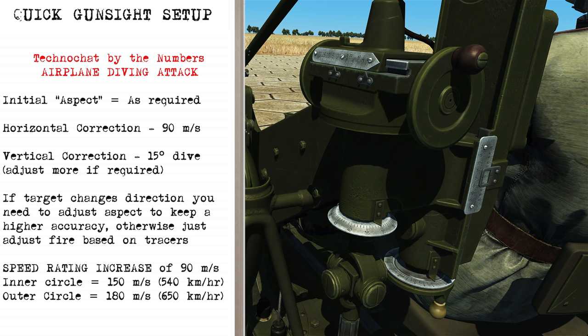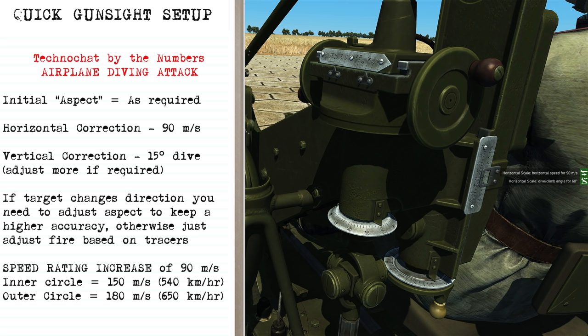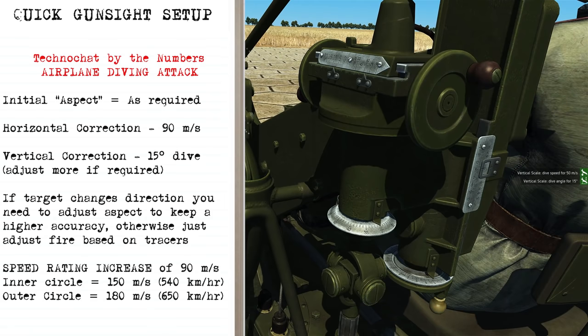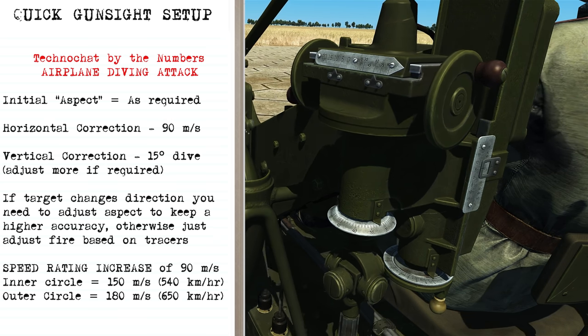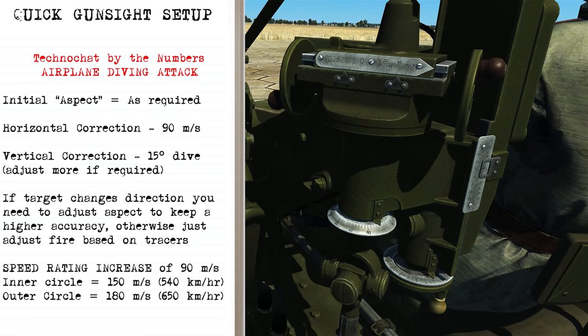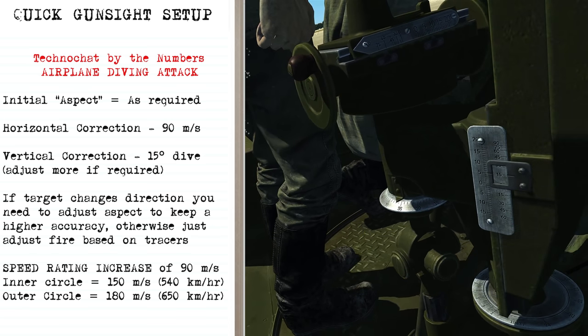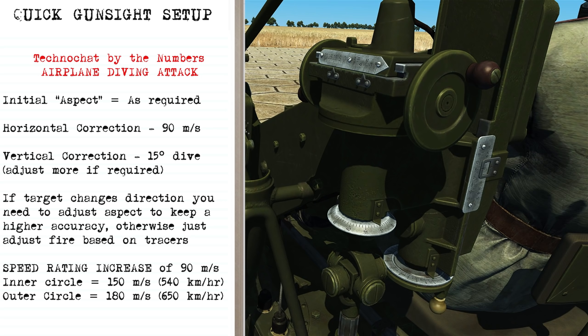For basic settings against targets diving at you or objectives nearby, assume they're diving between 500 and 600 km/h. Set horizontal speed to 90 meters per second and adjust the dive angle — generally start around 15 degrees, but adjust steeper if needed. This is a good starting point. As the airplane flies straight, aspect changes automatically as you move the gun, but if it turns you need to adjust aspect manually. Adding the extra speed increases the inner ring to 150 m/s and the outer to 180 m/s.